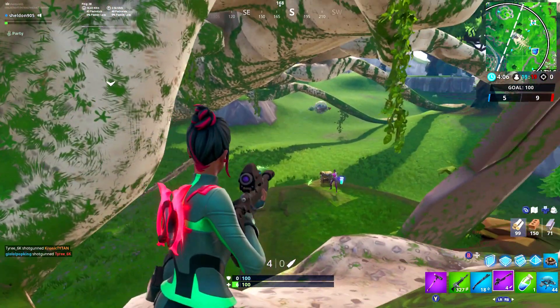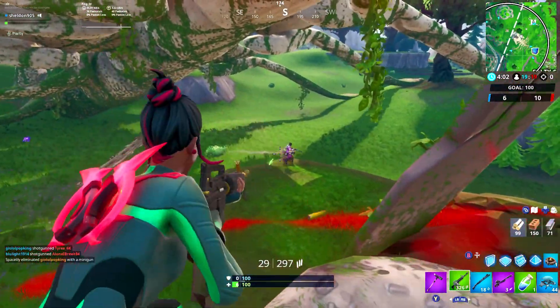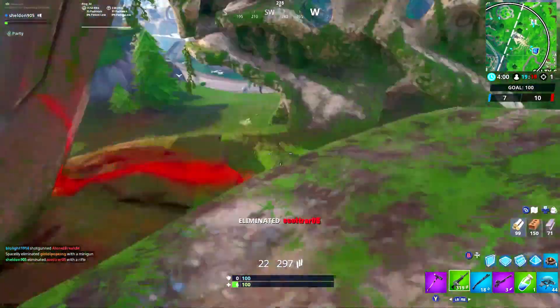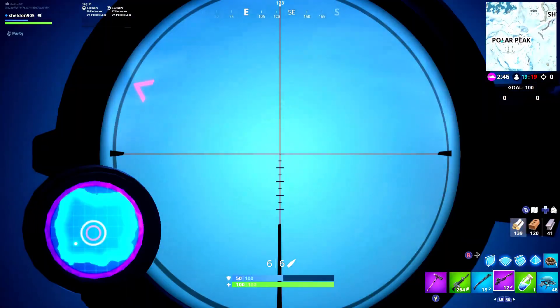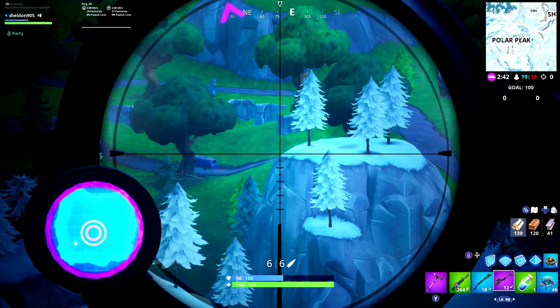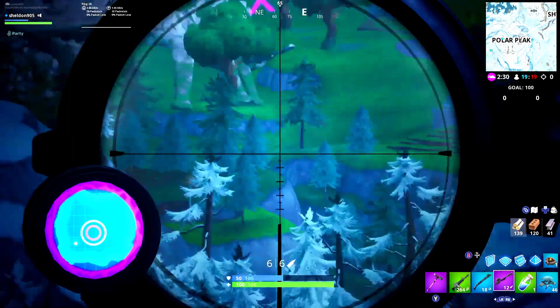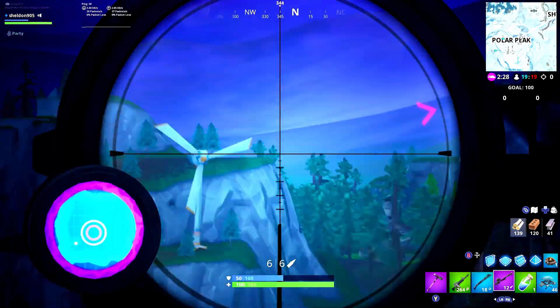This gives players a huge advantage for positioning in late game and early game — you can know where you need to be, how to rotate, and where to rotate. This sniper also has an arrow at the top of the scope that tells you the direction of the next storm, so you can walk toward it without having to use the map. If you follow the arrow, you know you're heading toward the storm.